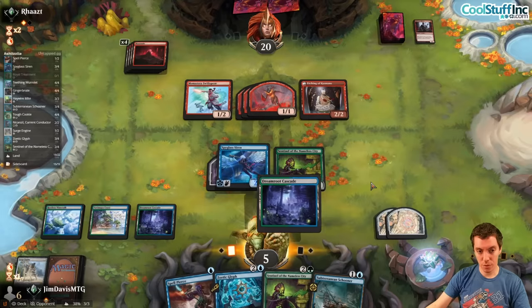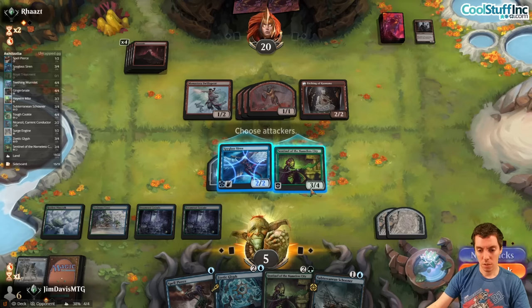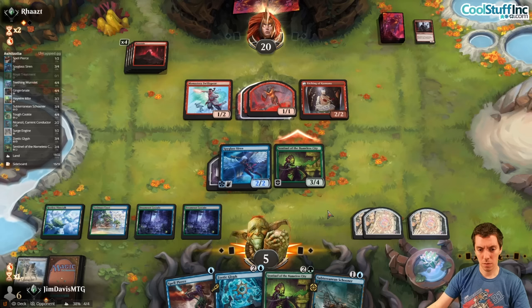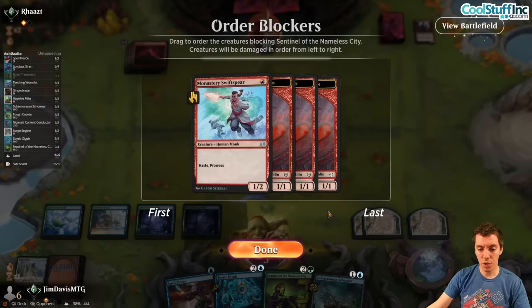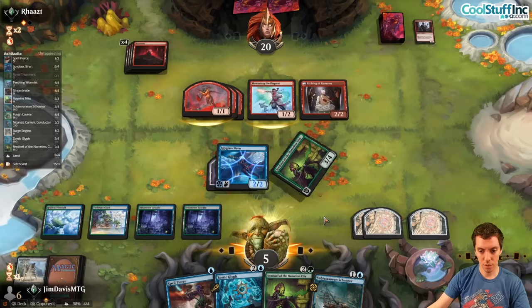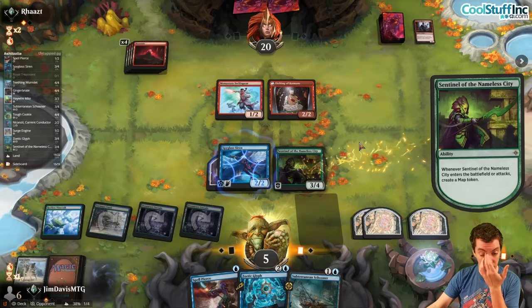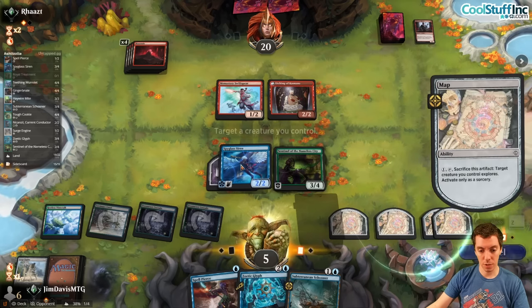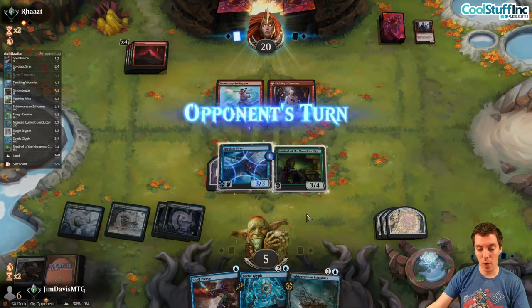We get the Sentinel again, leaving up Spell Pierce. I would trade Sentinel for two of their creatures. Attack and make a Map. They go token, token, token, Swiftspear. We take that trade all day. Fire up another Sentinel and Spell Pierce up. Actually, just fire up a Map and forget about Spell Pierce — that's probably a lot better. Land from the Brute, say go, two great blockers in play, but we're at five.